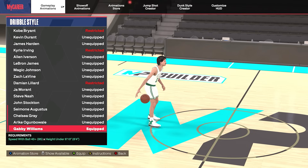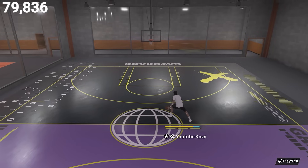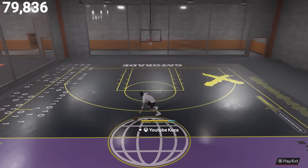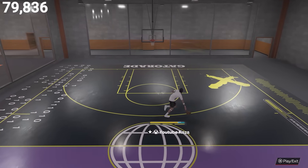Up next, Gabby Williams — again the same requirement, 40 speed with ball. This one doesn't have the worst speed boost towards the ball hand and it has the Ja Morant cross launch animation, which is kind of mid but isn't bad either. So we're going to go ahead and throw her into the C tier.